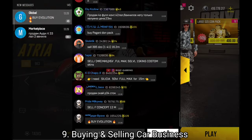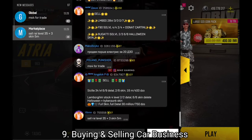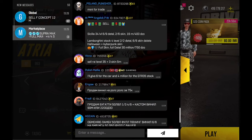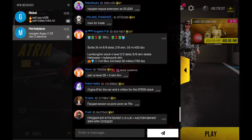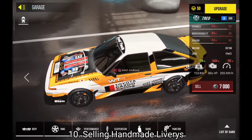Another business you can do in Drive Zone Online is buying and selling cars. You can buy cars from people for a small amount — with bargaining — and sell those cars for a little higher amount. That is what most people do. You can try your luck with the car business.